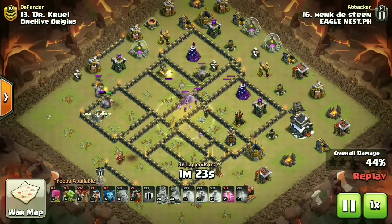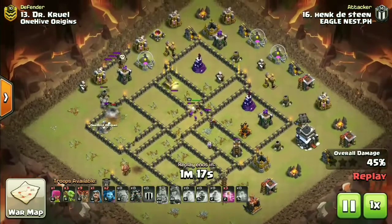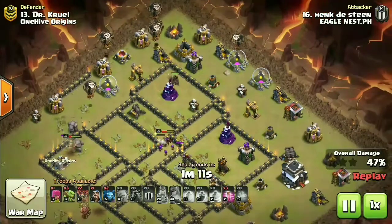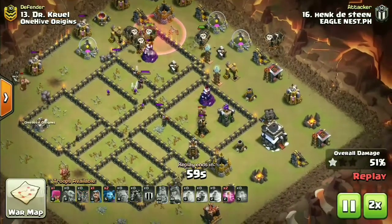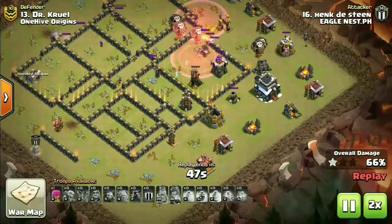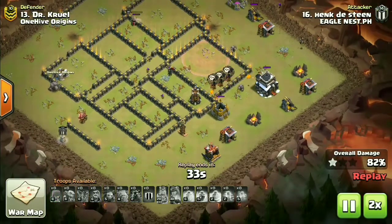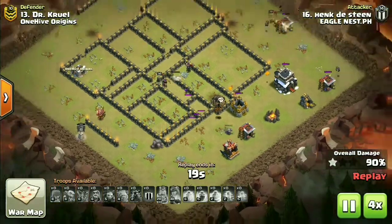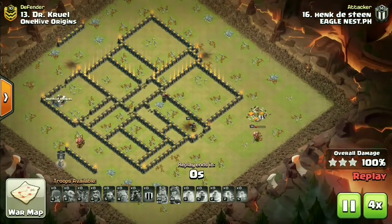Defenses towards the bottom of the base remain but the top side is almost gone - just one Inferno Tower and one archer tower that could hinder progress. Towards the back end, the loons were a bit too surgical - only three loons were left for the back end of the base. That was lucky for Hank to pick off decent value from his kill squad, as it could have been a fail. Now let's move towards the tiebreaker round.